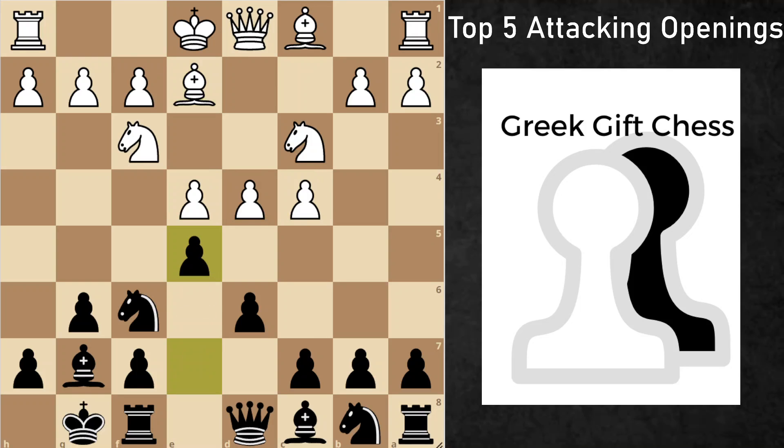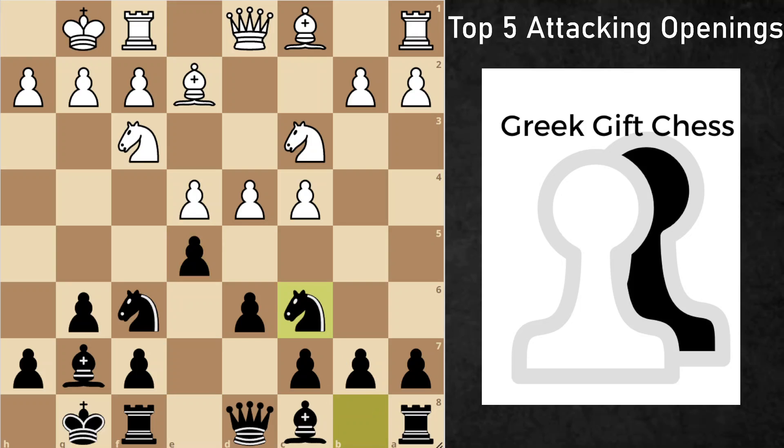After bishop e2, we can already hit White with e5, and then after castles, knight c6. Oftentimes White will take even more center space with d5, but here we can bring our knight back, and after b4, you're already seeing both sides' plans develop — White is going to be trying to beat us on the queenside, and we're going to be going for a kingside attack.